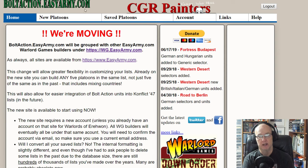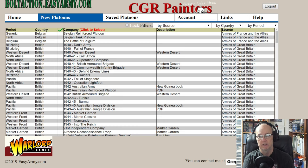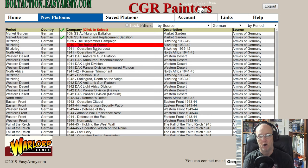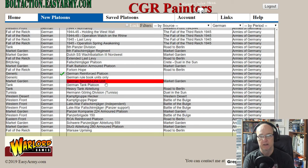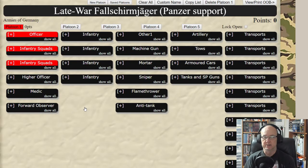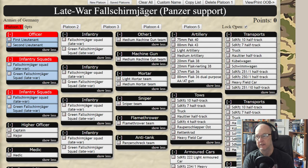What I normally would do is go to a new platoon and find whatever platoon I was trying to build. Let's say I was trying to make a German unit — I would go to German, and these are the different German choices available. Let's say I was trying to do a late Fallschirmjäger with Panzer support — I would select that, and this window would pop up.